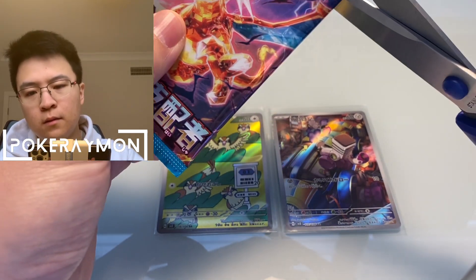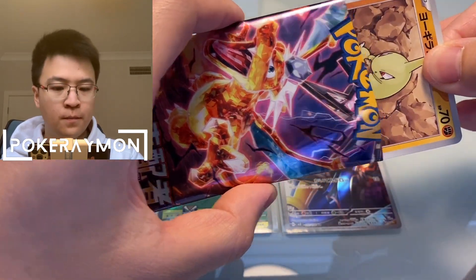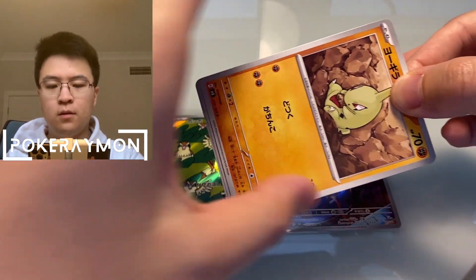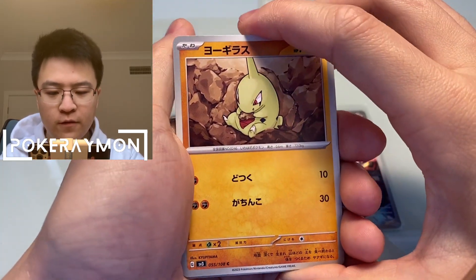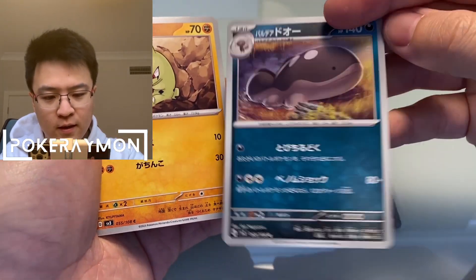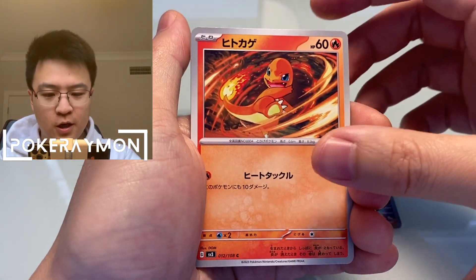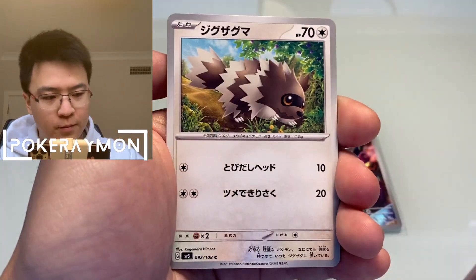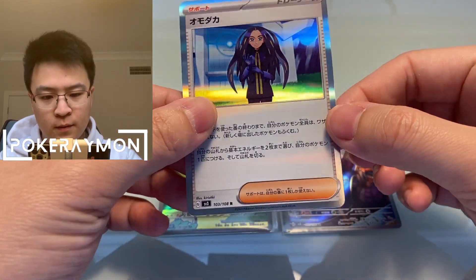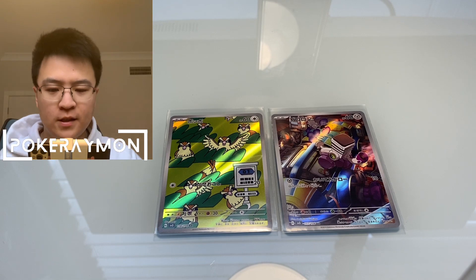Next pack. We have a Lavatar in the front here. And that is a — I don't know what that Pokémon is, not even going to try. But yeah, Lavatar. Charmander! A cute little Charmander. Does that mean we'll get a Charizard? Fingers crossed. It's just a rare trainer there. Not too bad, but I was hoping for something a bit more exciting after seeing that Charmander.